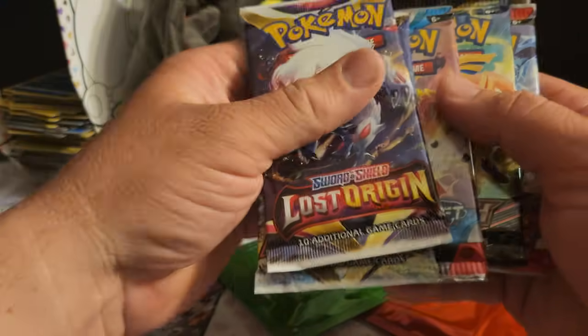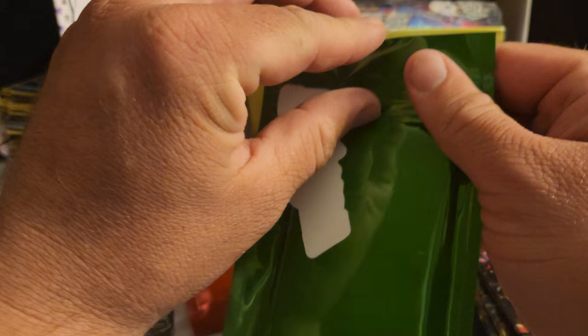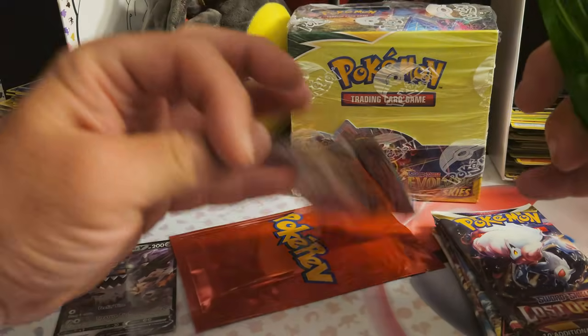We've got Lost Origins, Natural Radiance, Paradox Drift, Crown Zenith, and Obsidian Flames. We'll open those two — let's see what this is. No gold today, which is good — well, good or bad, because that means we get to open more.